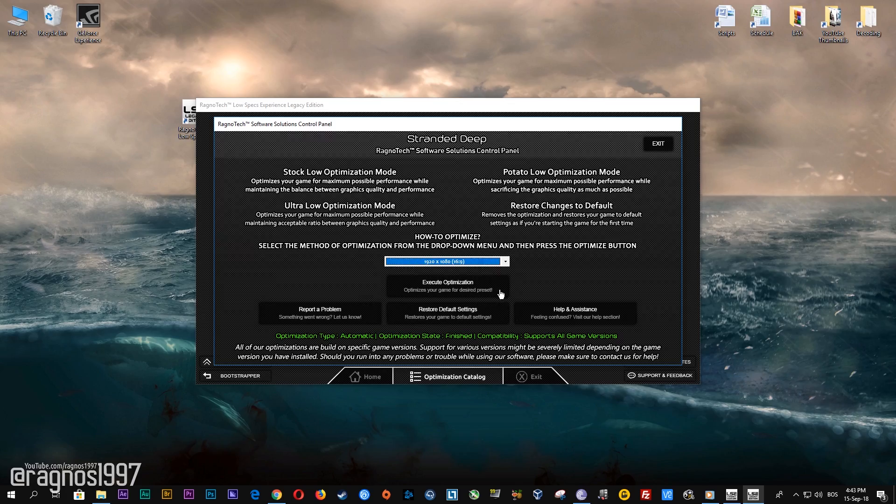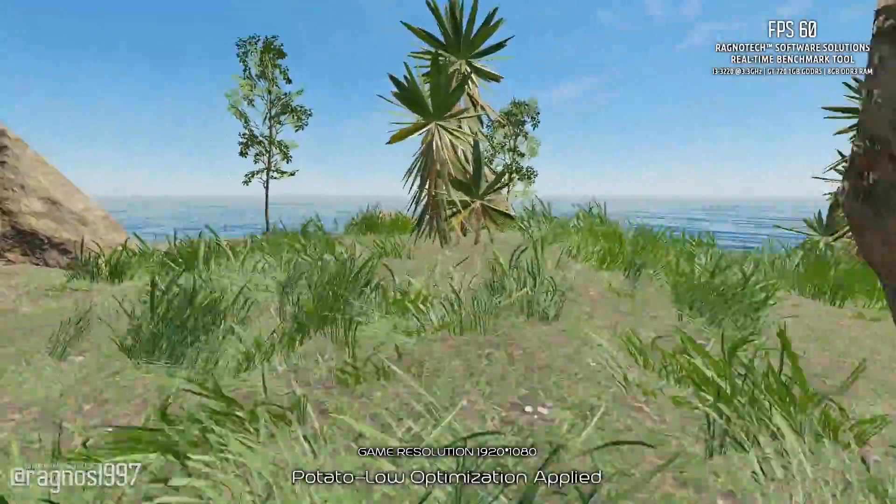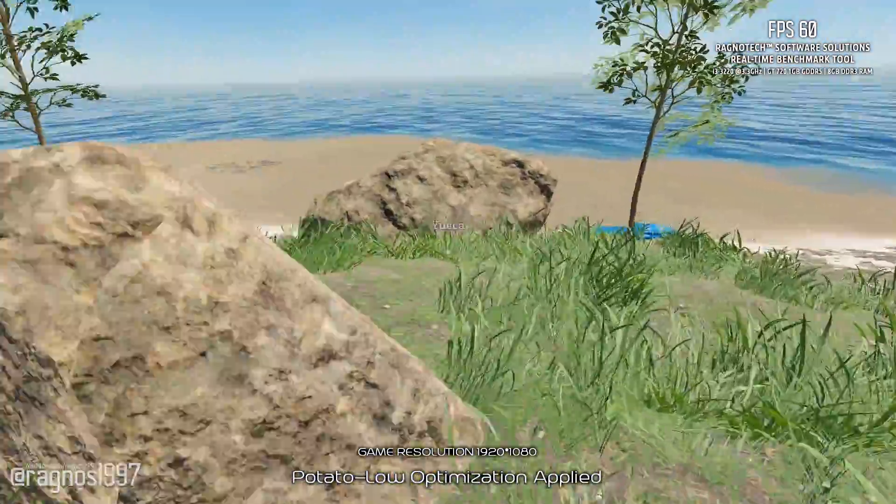Here, select the method of optimization and the resolution you'd like to run your game on. After you did that, simply press the optimize button and then start your game. Feel free to experiment with the resolutions and optimization methods to find what suits your system the best.